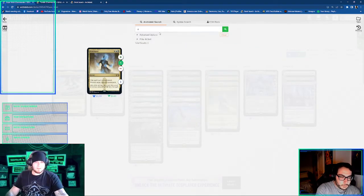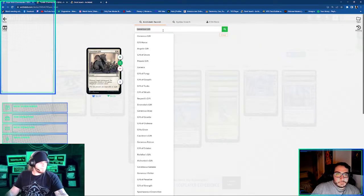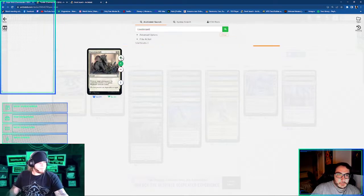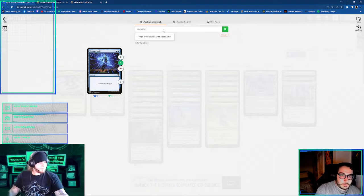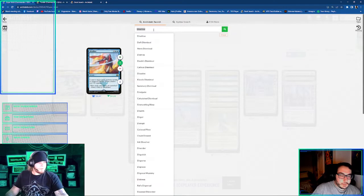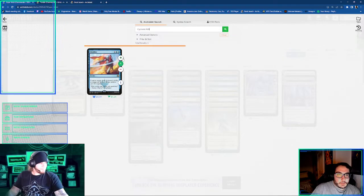We got Anguish and Making in there. I like Generous Gift. Counterspell, Cyclonic Rift that I'm running. Disallow. Obviously the Rift. Disallow. I'm also running — I think I have Mana Drain in mine. I mean, I could throw that in there. It's fine.